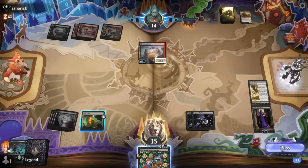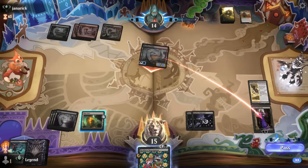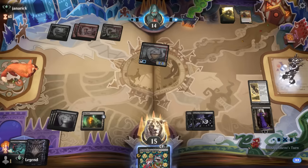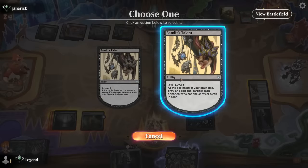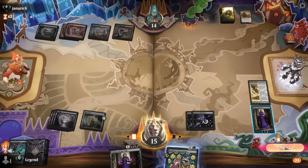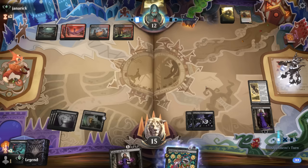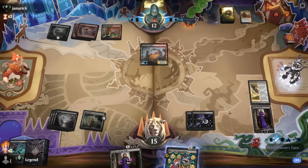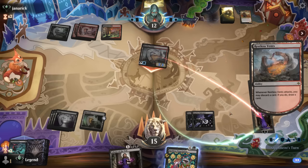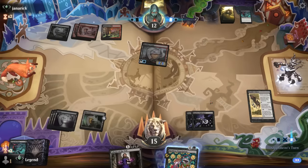Opponent finds a land — good value for them. They could also use Vents to look for a land. Liliana bought us a lot of time. We level up Bandit's Talent — no need to activate Liliana, just pass and make them waste another turn activating Vents. At some point we'll draw Cut Down or Go for the Throat. Only instant speed removal works. Opponent discards their own removal spell, looking for creatures to cast.